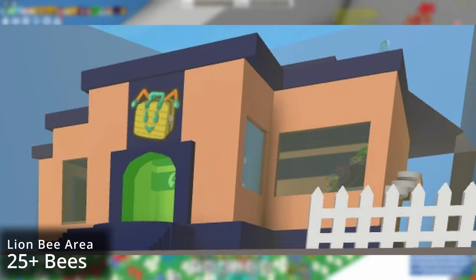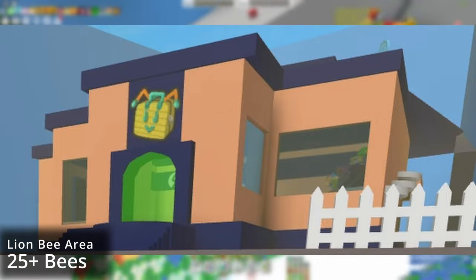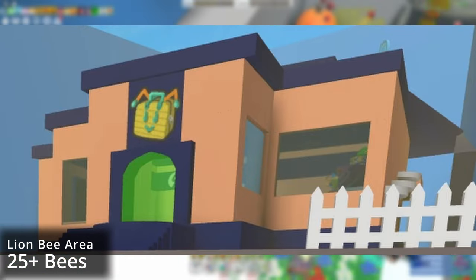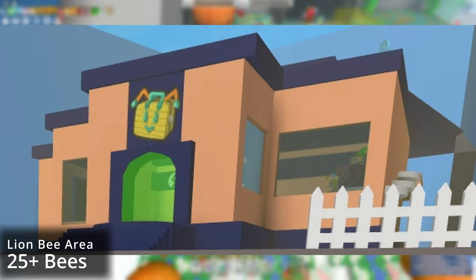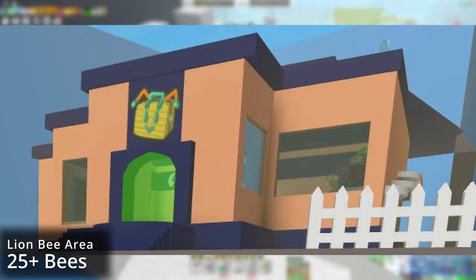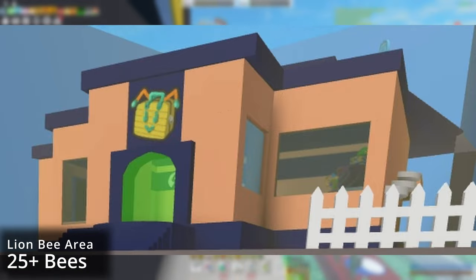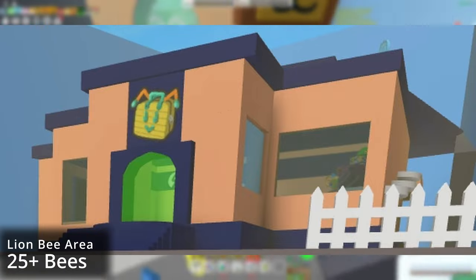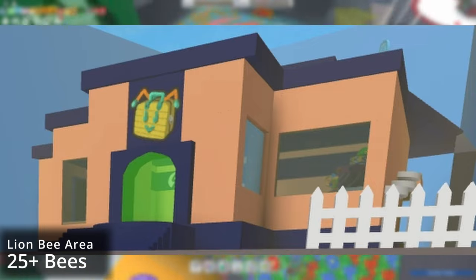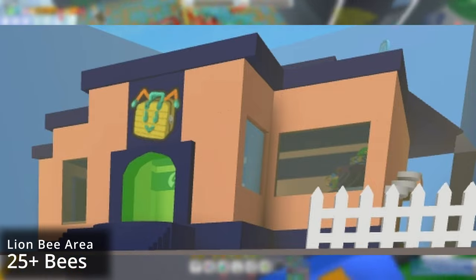Once you have the beekeeper mask and the beekeeper boots, you have unlocked the Dapper Bear area, which will unlock his quest line, his shop, and allow you to get the planters. I recommend getting the plastic planter as soon as possible, allowing you to unlock other planters in the future. You can also do the Beamus quest line at this time, which unlocks the samovar — a six-hour cooldown item that gives you nectar, which drastically increases the amount of honey you can make.